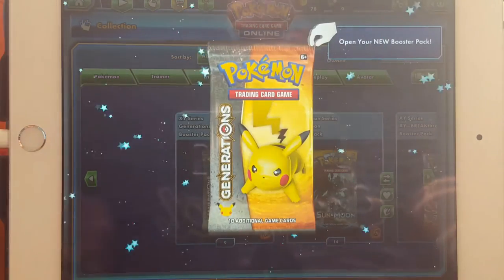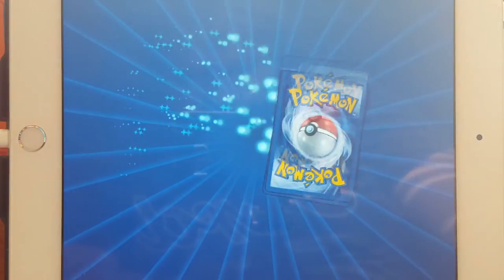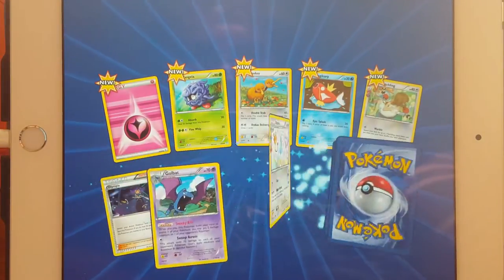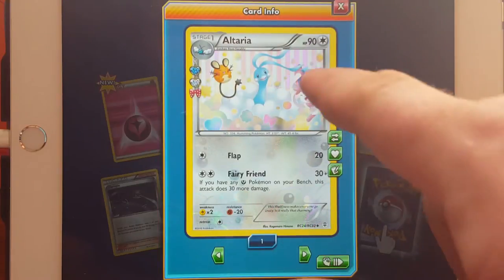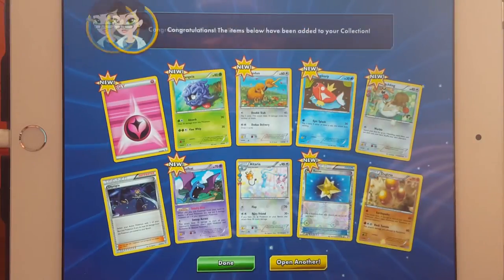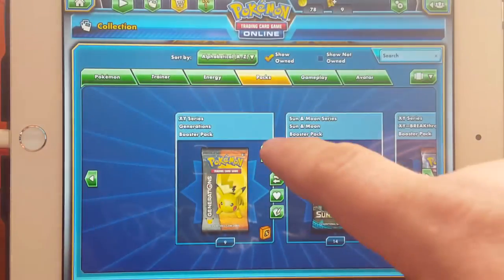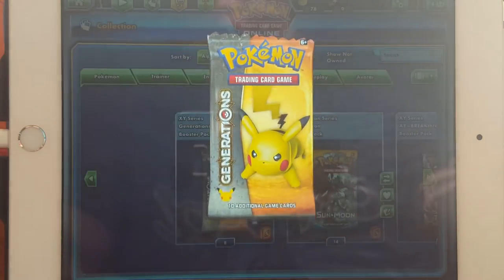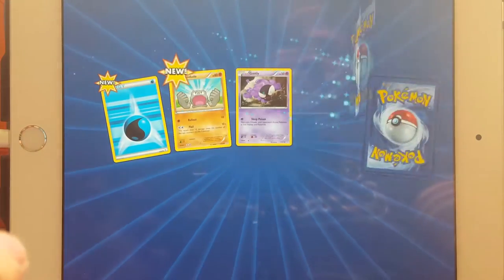Ten more. Another regular holo — you can see the reverse pattern. And then another — Dugtrio. That's cool. You just have to tap on it, right? Yep.